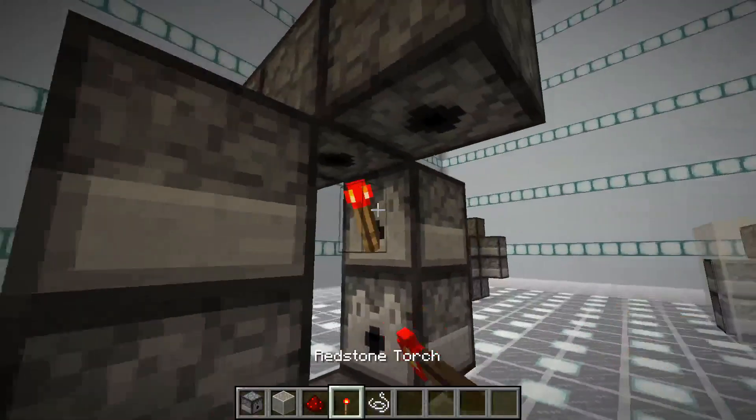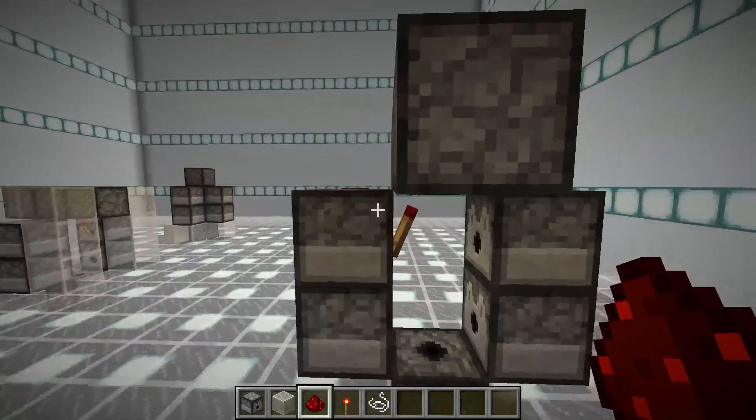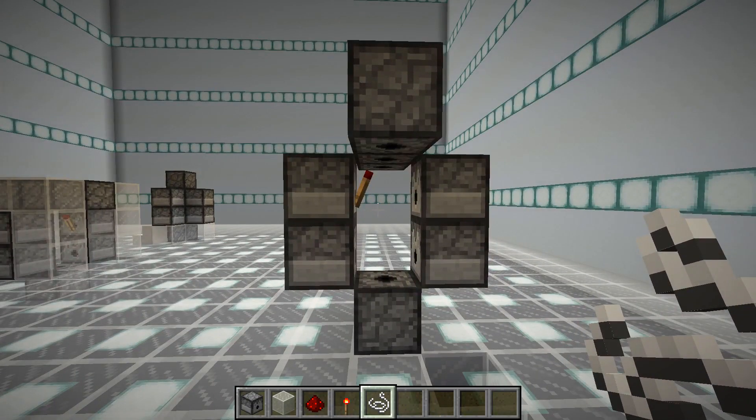And then you just put a torch on either one of these, and then you put a redstone torch on top of the one torch, and then you just put a string on the bottom dispenser and it's ready. You can just fill all of these with items and you should be good to go.